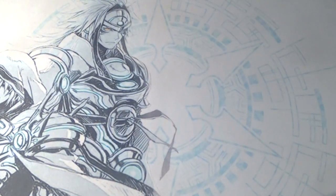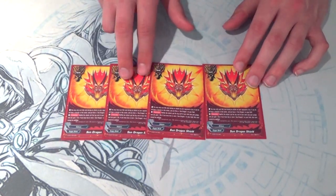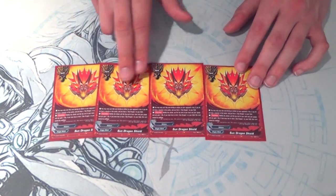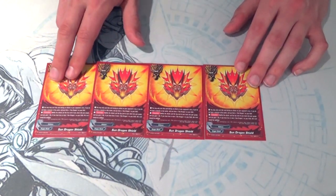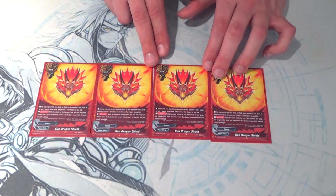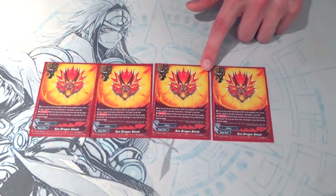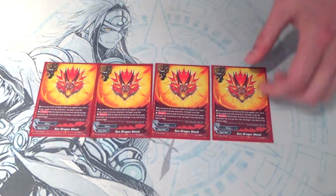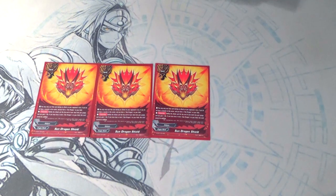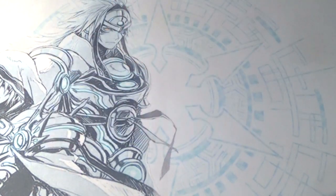On to spells. We're running tons of shields because, well, what is Dragon World without shields? We're running four copies of Sun Dragon Shield — you can cast it if you have a Sun Dragon monster on your field. If you successfully negate the attack, you heal one and gain a gauge. Additionally, if you have two or more Sun Dragons on your field, this card cannot be nullified, so your opponent can't counter your counter.